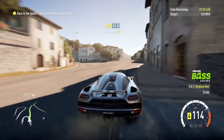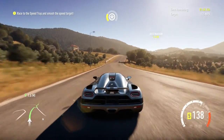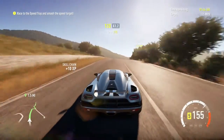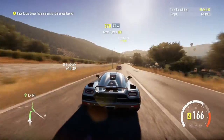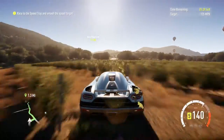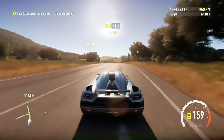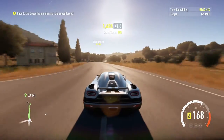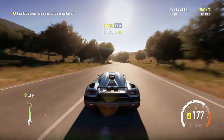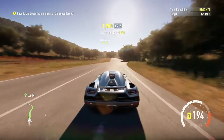Basically you just keep on the track — it's only about two miles and you just go faster than 125 miles per hour. There really isn't much else to say. I crashed twice in this little playthrough, but it is very easy. Basically all you do is drive straight and you will get there.